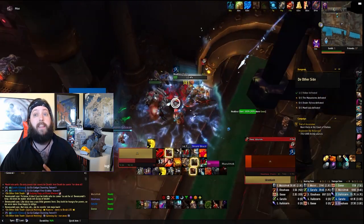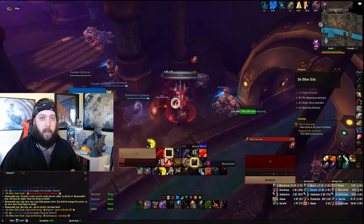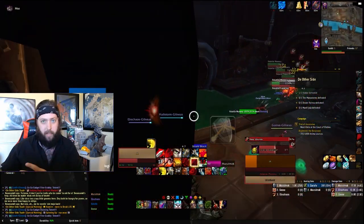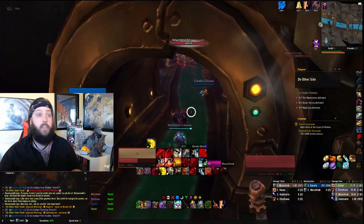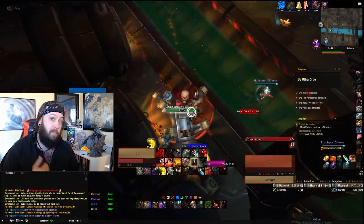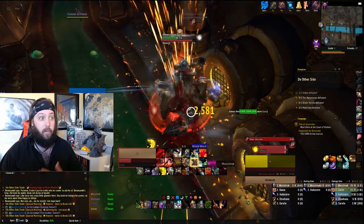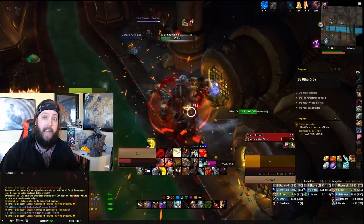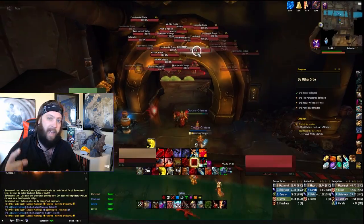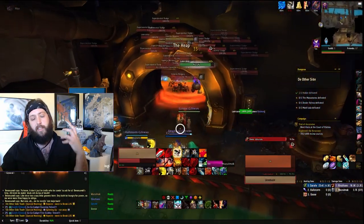Prot Warrior can really be a top-tier tank in the right hands. Knowing when to spell reflect and when to use ignore pain is one of the biggest things that'll make you a top-tier tank. There are certain things shield block isn't effective on, and ignore pain is great for magic damage. My biggest criticism when I see anyone playing Prot War is they almost never cast spell reflect — you should be doing it all the time. You can negate a lot of mechanics if you time it right; it's kind of like a mini Anti-Magic Shell.